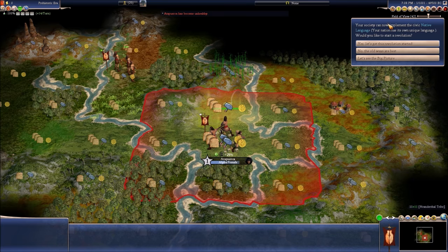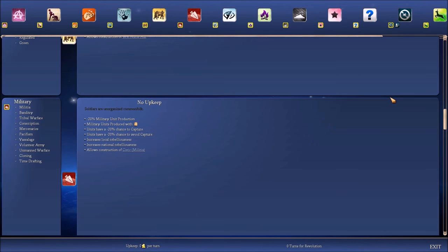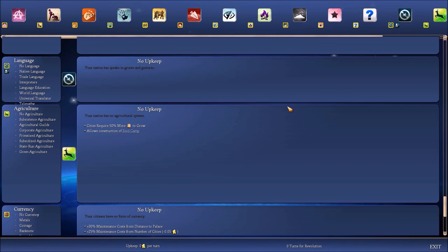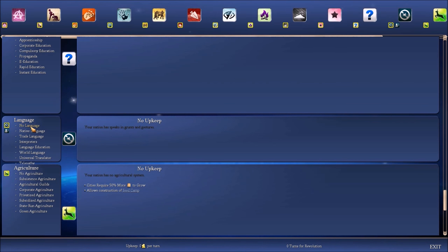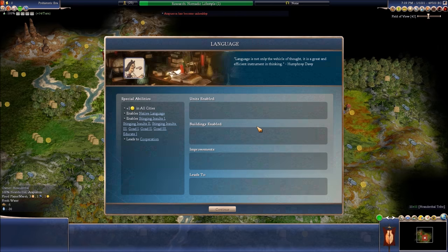Atapuerca has become unhealthy. So first things first, we can now adopt a native language. They changed the civics as well — it is huge. Now we have language; we can go all the way from no language to telepathy. Right now we're just going to get native language — it gives us a bonus in science and culture. We'll go with a nomadic lifestyle next.